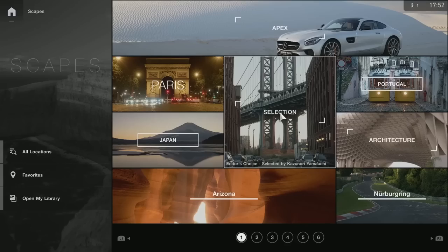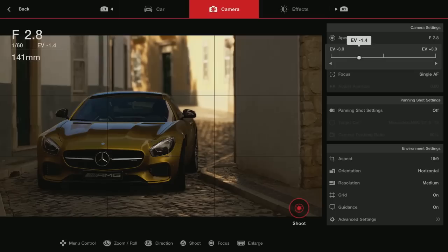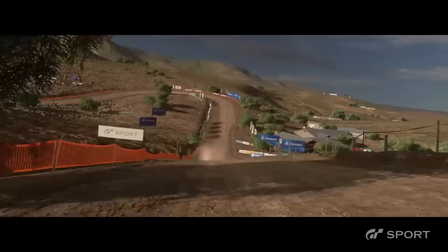The photo mode Gran Turismo is famous for is here in Sport, with a considerable step up in quality. The photo mode is called Scapes this time around, and has almost 1,000 photo spots to choose from, many of which are from real locations. Many of us will love the ability to change the shutter speed and focal length in the pursuit for perfection, and then share it on social media and be the envy of your friends.